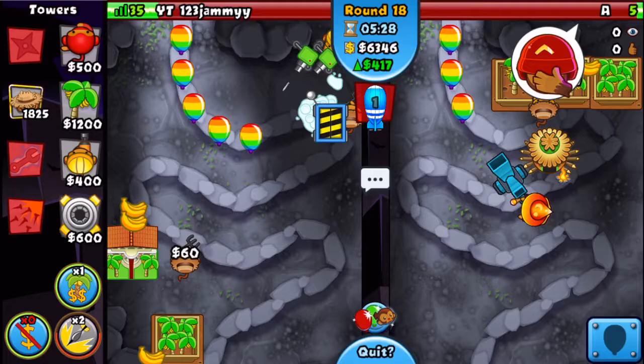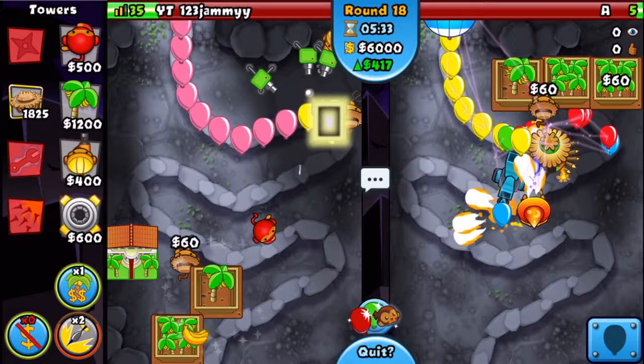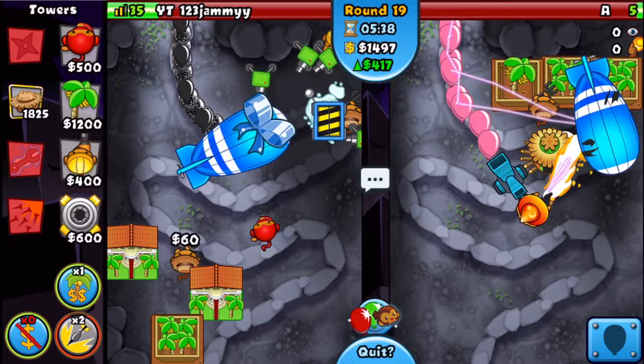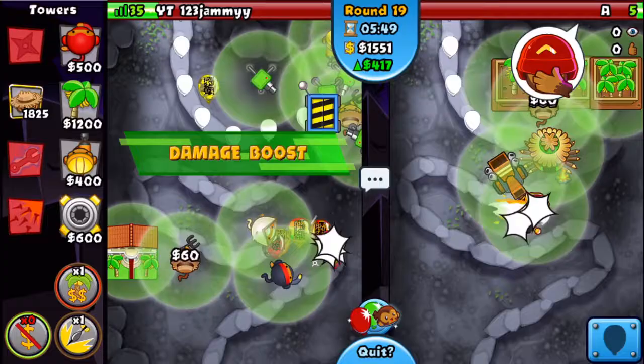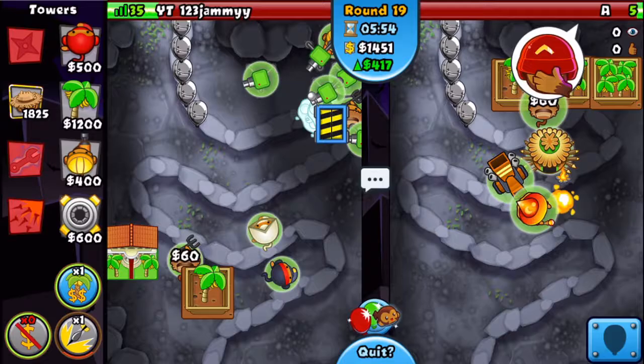We can't really abuse spike factory as a fourth, so let's send him a MOAB. If he sends us a MOAB we may die but I don't think we will. He did send us a MOAB — that really sucks. I think I have to damage boost — yes I do. Come on, this really sucks. Now we only have one damage boost.